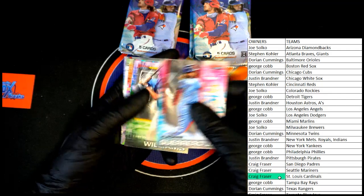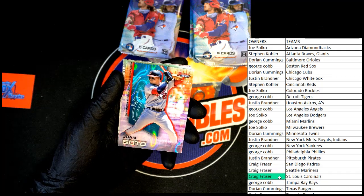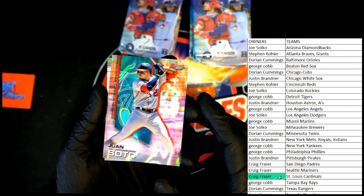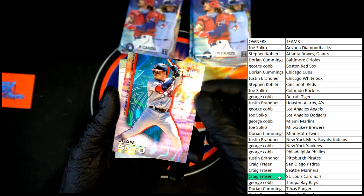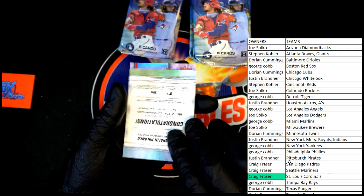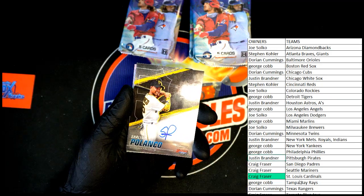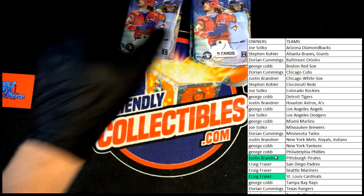Vlad Jr. Carson Williams — wave refractor, numbered 108 of 199. Juan Soto — very nice, going to the Nationals, that will be going to George C. And behind that, Shellin Polanco for the Pirates going to Justin B. And Perdomo. Next pack.